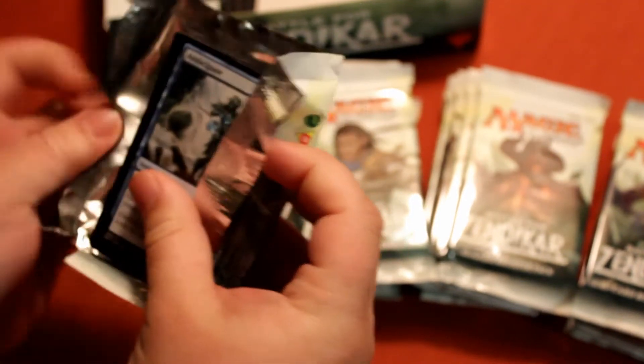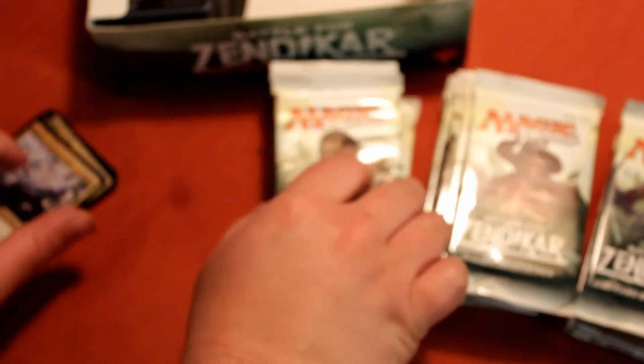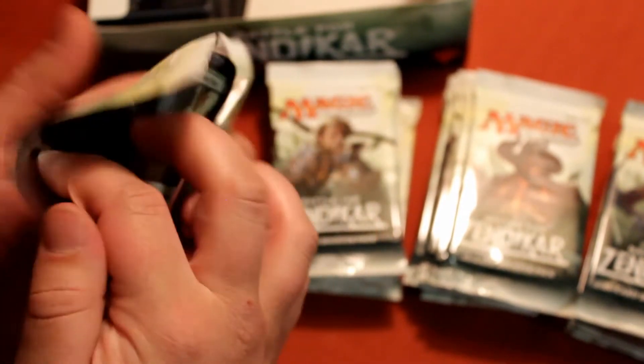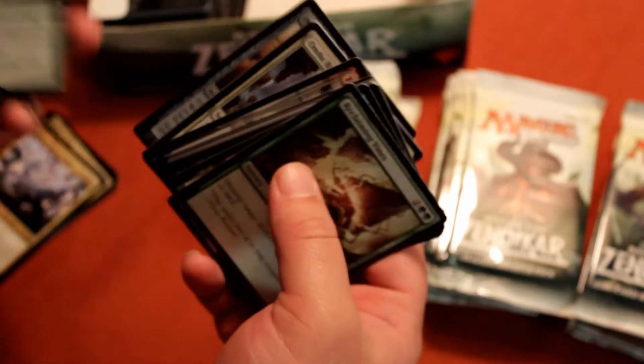So I'm going to be doing a couple more of these videos. I have two more boxes of Zendikar, a box of Origins, and then three boxes of Khans — because Fetchlands. Fetchlands are awesome, they hold value — they're still running for almost twenty dollars a pop. They are freaking awesome.